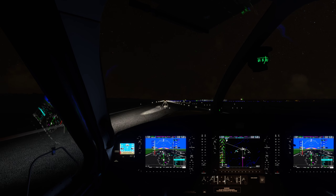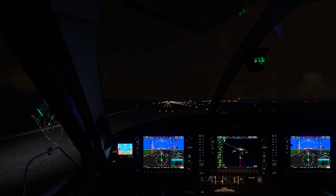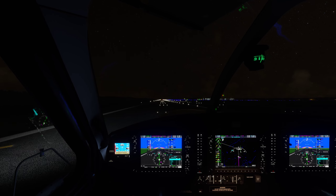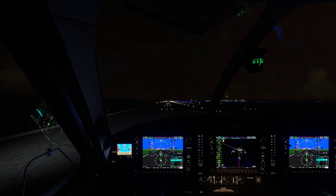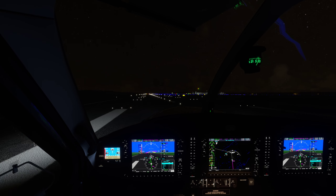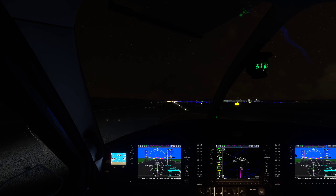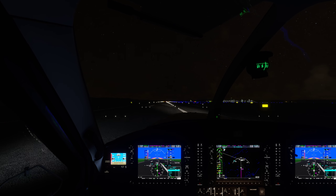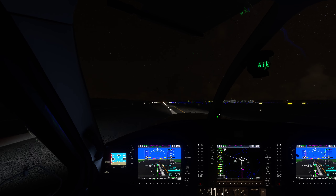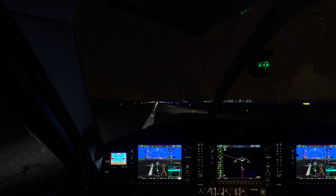Power Club 53, runway 1-6 right cleared to land, traffic is a Twin Cessna departing now. Cleared to land, runway 1-6 right, tower 53. Tower, Power Club 7 Romeo Papa, inbound 3-mile final for 1-6 left. Jackson Tower, runway 1-6 left cleared to land — you've got a Kodiak that'll be vacating right. Got the visual on the company traffic, Power Club 7 Romeo Papa.